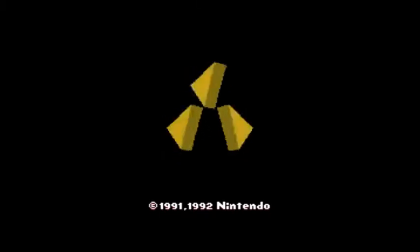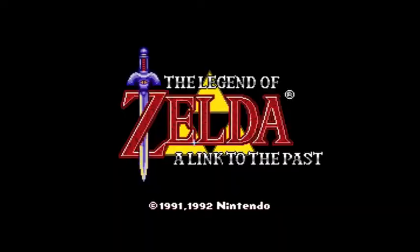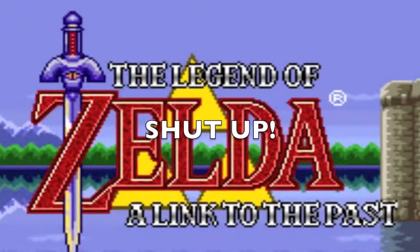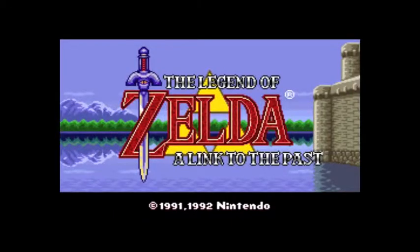Hello everyone, this is Pat Nat and today I will be showing you how to beat A Link to the Past with only three hearts. Right now you might be thinking, 'Pat Nat, you don't really mean that do you? The three heart challenge is impossible in A Link to the Past.' And right now I might be thinking shut up — but I doubt it, cuz I'm a nice guy. How, you ask? By cheating, duh.